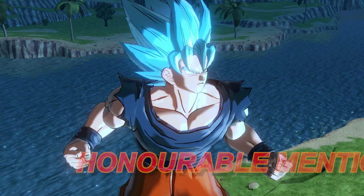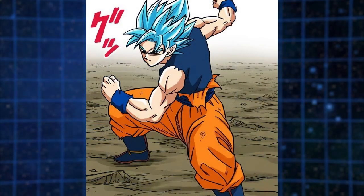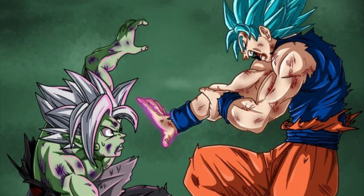Perfected Super Saiyan Blue Goku — this version of Goku is from the manga's Goku Black Saga. The interesting thing about this Goku is that he doesn't have an aura, so all of his power is contained in his body. His most notable attack is the Hakai. This form made an appearance in the Super Dragon Ball Heroes World Mission game — I'll showcase that super attack here.